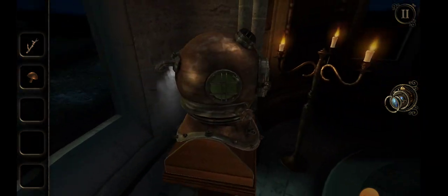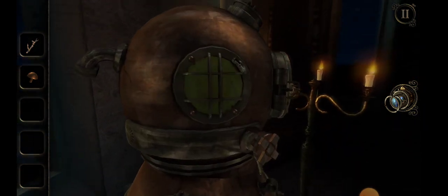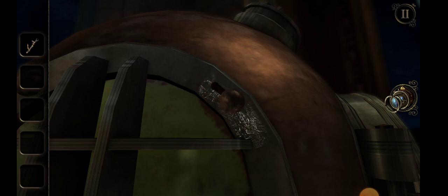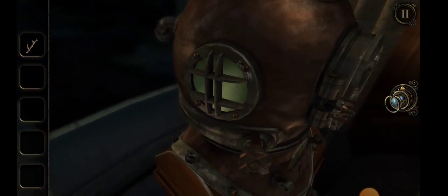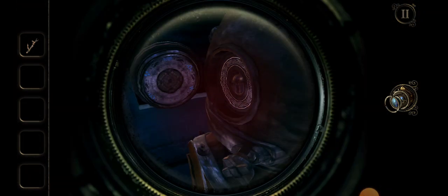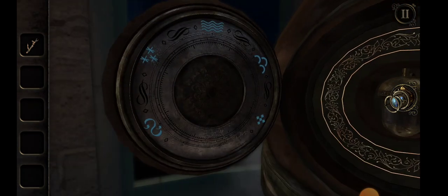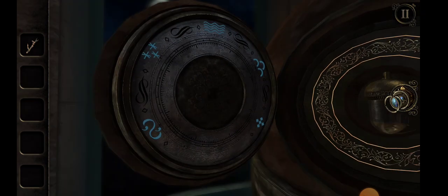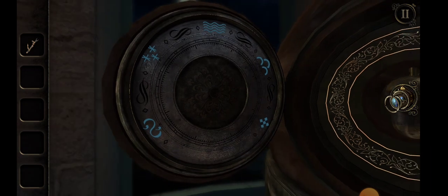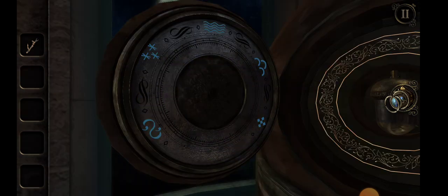Small brass rivet — is there one missing there? I think there is. Here are our symbols again. So what did we say? We had infinity, we had cross, and we had mountains.